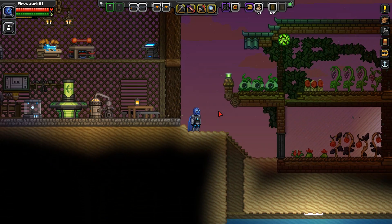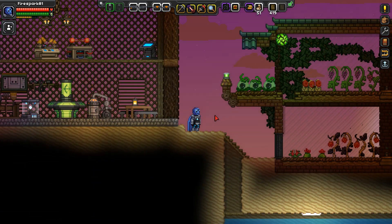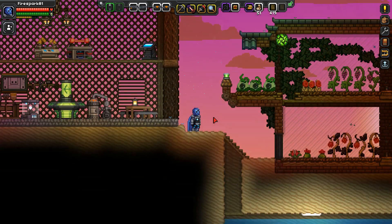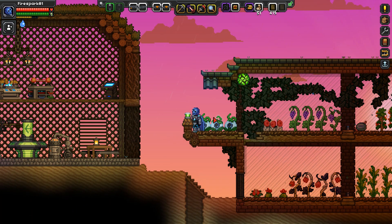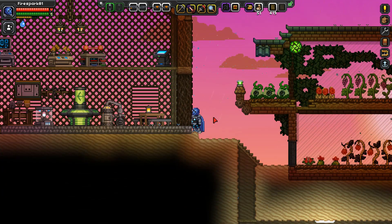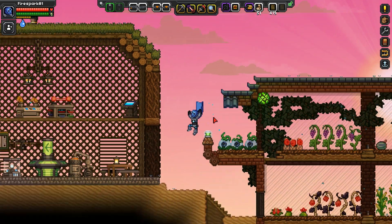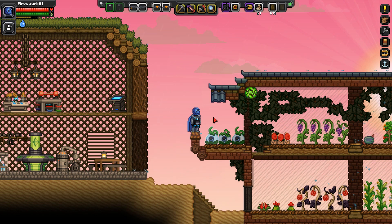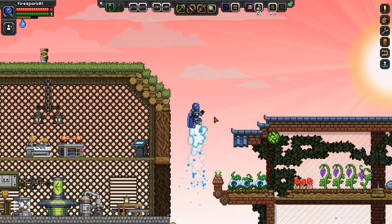Next we have the rocket jump. You jump, hold down space, and then you'll charge for a second and fire off in whatever direction you are holding. If you don't hold any direction you just go straight up. You can go at angles if you hold W and D or W and A. You can also jet to the left or to the right, and you can even use it to rocket down. You have to touch the ground before you can do it again — once you're in mid-air you cannot activate it a second time.